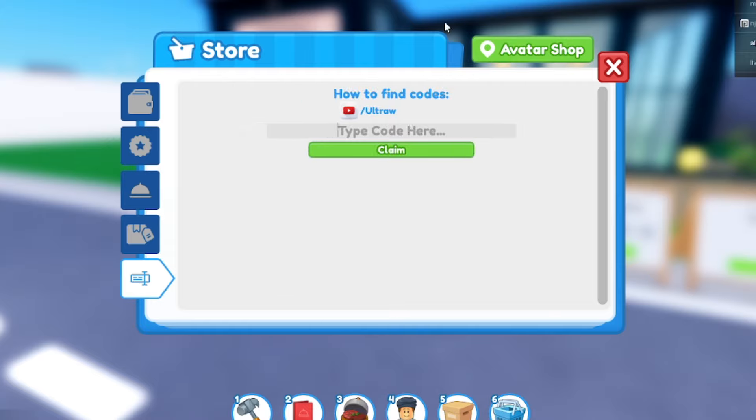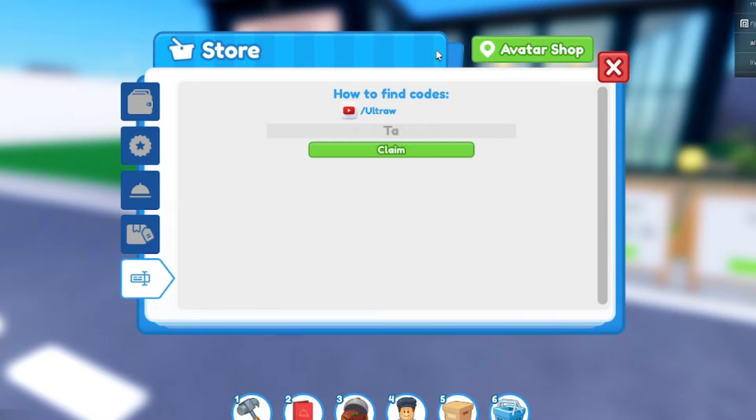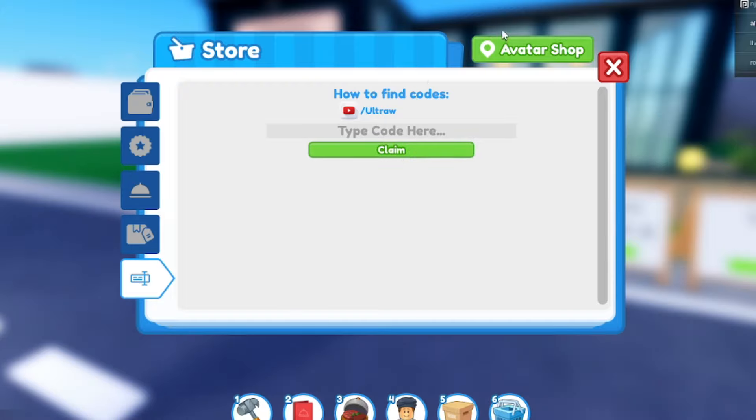We've also got the wireframe lights code. Then 'ocean' — O-C-E-A-N. 'Dolphin' gives you the dolphin item. And then 'razorfishgaming' — R-A-Z-O-R-F-I-S-H-G-A-M-I-N-G — gives you 250 cash. I tried 'july', 'july24', 'july2024', 'slimy', and 'alien' — none of those are valid codes. So the only working codes are the ones I showed you at the beginning.